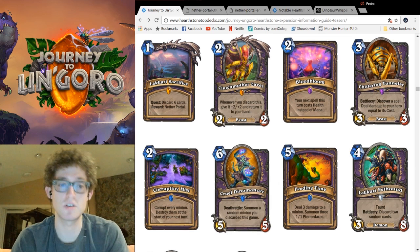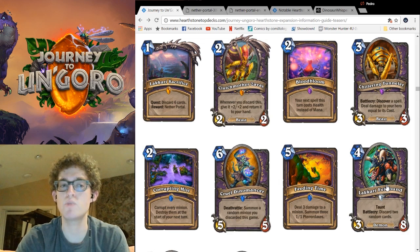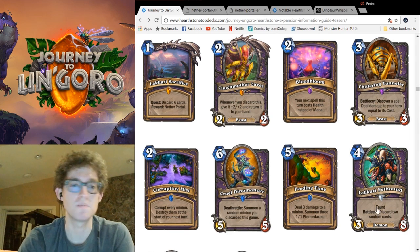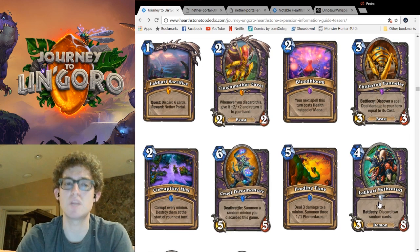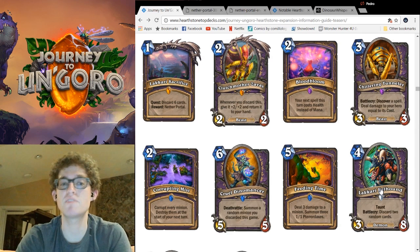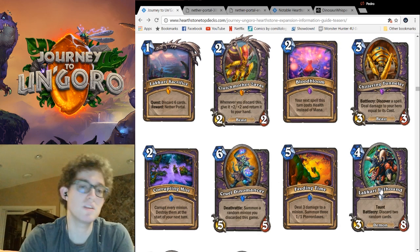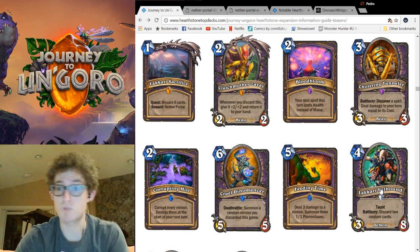Finishing off the discard synergy, we have Lakkari Fellhound — a 4-mana 3-8 demon dog with Taunt. Battlecry: discard two random cards. Three-eight is a really powerful stat line that we haven't seen much of, especially for a 4-cost minion, and Taunt with that much health really shuts down aggro decks. The demon tag means that a single buff can turn this card into a nightmare for opponents as well. It's also very good at completing the Warlock quest — getting a third of the way there by itself. They're good dogs, Brent.